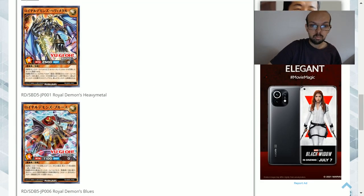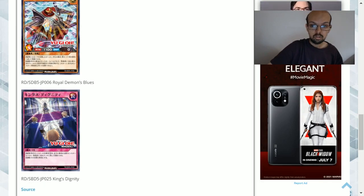In terms of reprints, we have Royal Demon's Heavy Metal, Royal Demon's Blues, and King's Dignity. I've actually covered all these cards and you'll find those either in the description or in some cards above — I'll give you my full insight into those and whether it's worth picking them up.